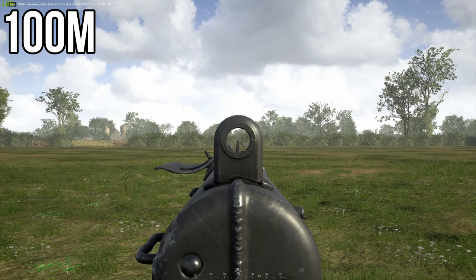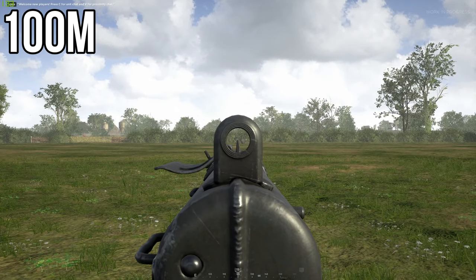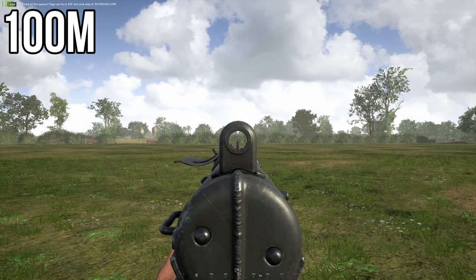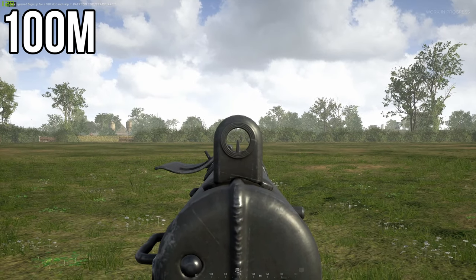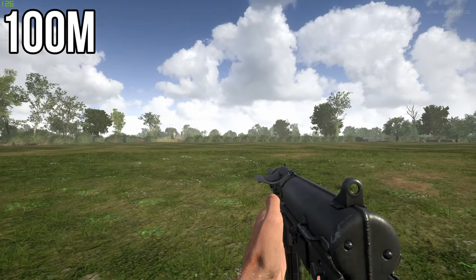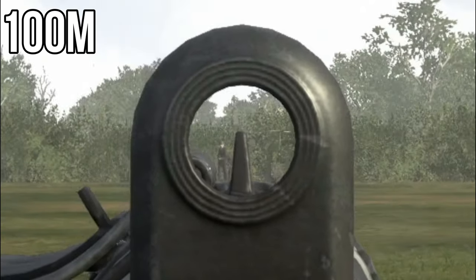Now onto 100m and it's three shots to kill to the chest. With a hand shot, while really difficult to hit at 100m, it's still only three shots to kill. For a headshot, aim about an extra head's height above your target.